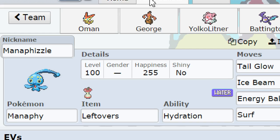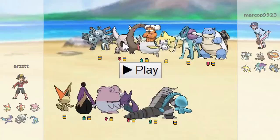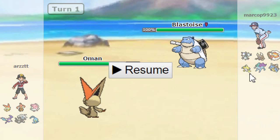So he brings Magneton, Mega Pinsir, Landorus, Jirachi, Suicune, and Blastoise. This is the kind of team I was expecting. I'm gonna lead with Victini and he leads with Blastoise. I lead hoping maybe I can get V-Create off, but I'm just gonna hard switch out into Yoko Littner because we had to do some re-recording - he messed up something on his team.